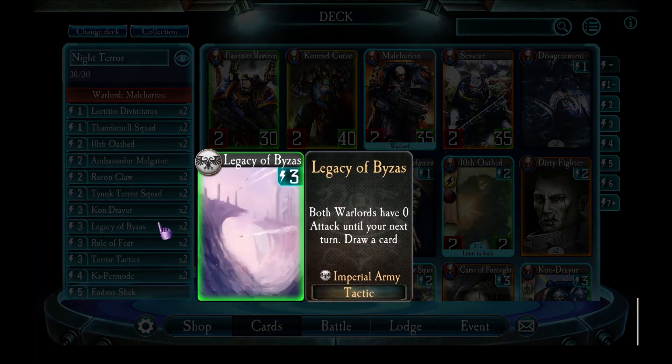Legacy of Visors is one of the new cards added after a recent event. This card initially looks kind of messy because it gives both warlords zero attack, meaning your warlord will take a pounding and not be able to fight back. But this card is in here because once I spend energy buffing my units to give them really high attacks, I do not want them to get damaged when attacking the enemy warlord. So this allows me to keep hitting the enemy for longer, and as an added bonus it draws a card.